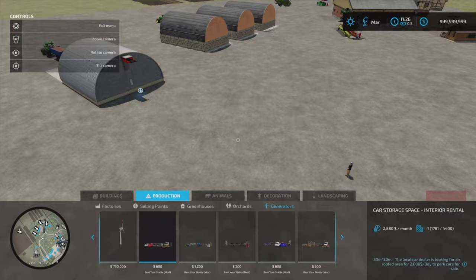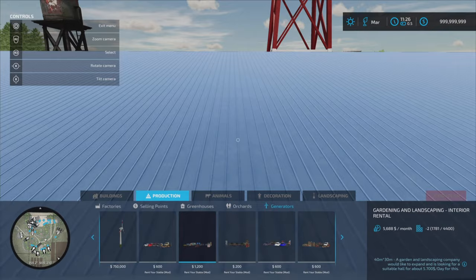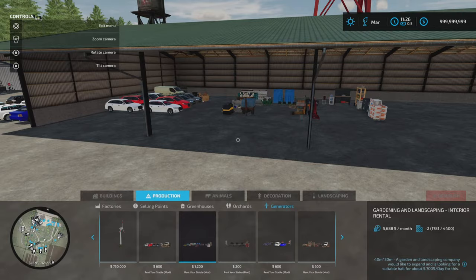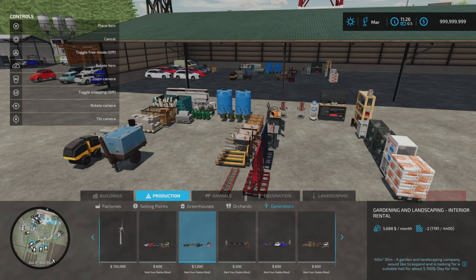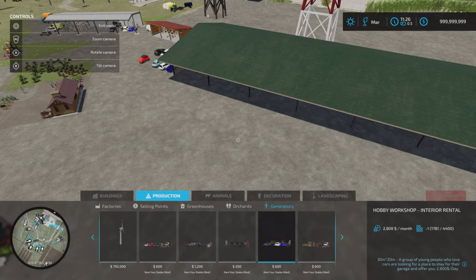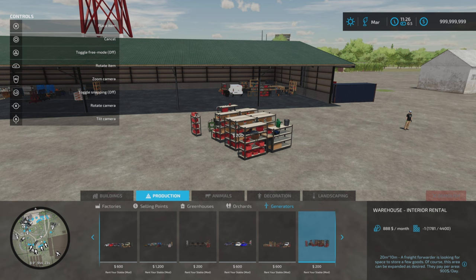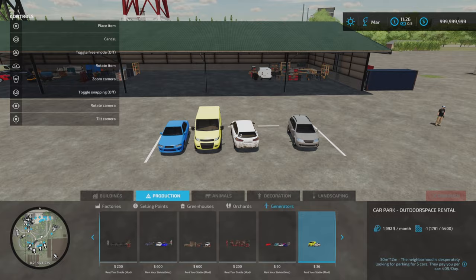Starting with interior rental: car storage space costs 600 and earns you 2,880 per month. Then we've got gardening and landscaping interior rental. Depending on how big your sheds are, you may need to toggle free mode off to get items to fit under buildings. We've got the gaming room, the hobby workshop, and carpentry. The warehouse interior rental was in there too. The large car park can be placed on the side of a building.